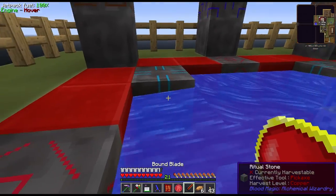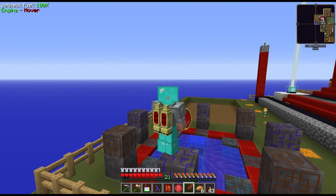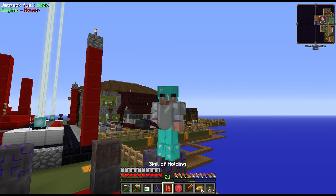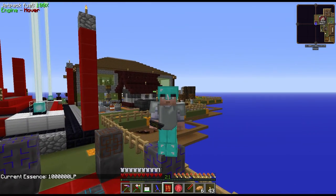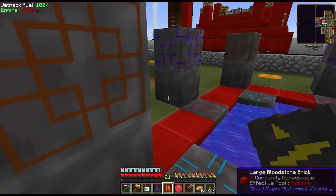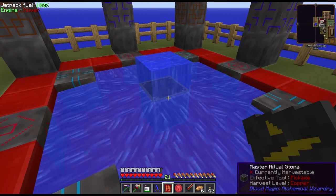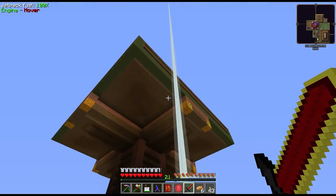The lightning strikes — the fences are still there and the item survived. We got our bound blade! You can see it looks like a sword in third person, but when you actually look at it there's a big ball in hand because it's not activated. When you shift right-click it activates — it uses LP continuously, but we're generating LP so fast it won't even register. If we want to make something else like a bound pick or shovel we'll need to activate the ritual again, but for now we've got what we need.